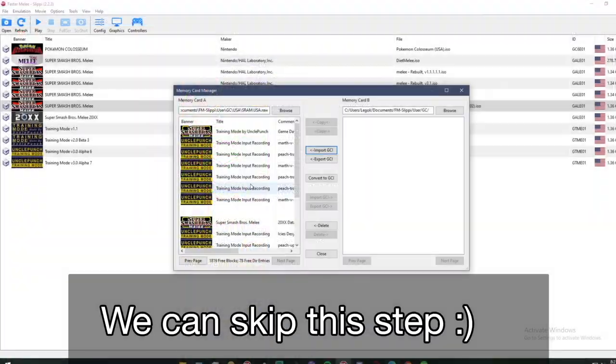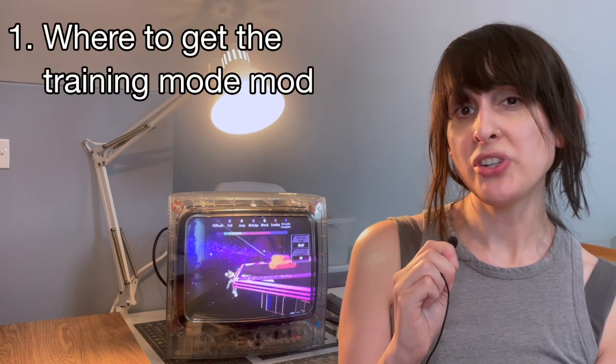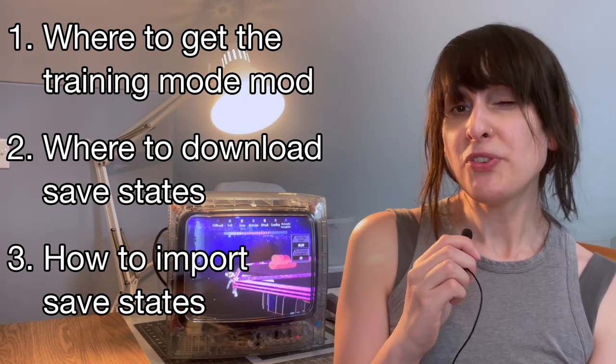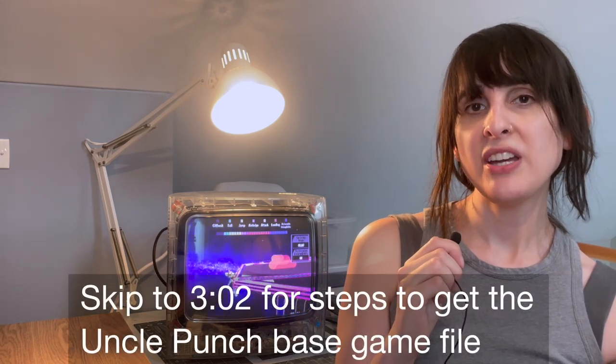There's one catch though — the process of importing other people's save states is not that simple. So today we're going to teach you where to get the Uncle Punch training mod, how to download other people's save states, and how to import them into your game. I'll assume if you're watching, you probably already have the training pack. If you don't, I'll leave a timestamp that shows you exactly how to get it.